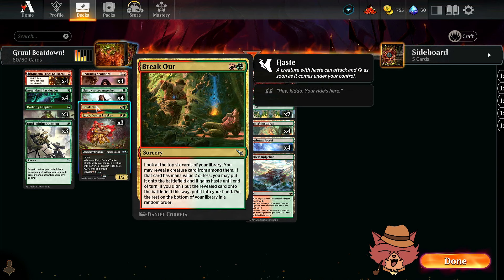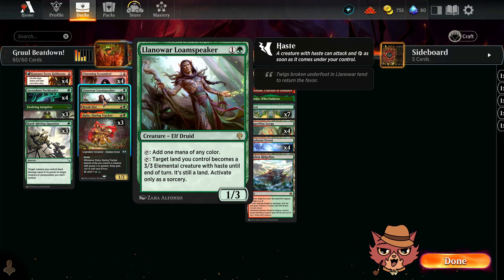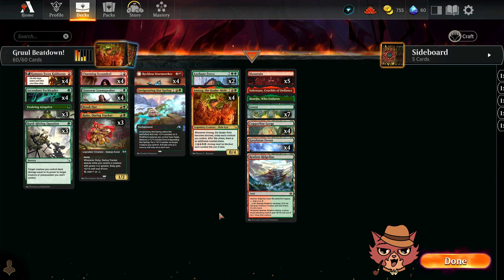I kind of skipped over a card in the two mana spot. We have a single Breakout — a two mana sorcery. Look at the top six cards of your library, reveal a creature card. If that card has mana value two or less, you may put it onto the battlefield and it gains haste until end of turn. If you didn't put it onto the battlefield, put it into your hand instead. You could do things like grab a Ruby and then tap Ruby to play a one-drop. Maybe break out a Loam Speaker, give it haste, then tap it down for one of your one mana cards.